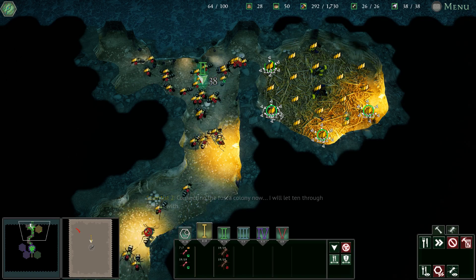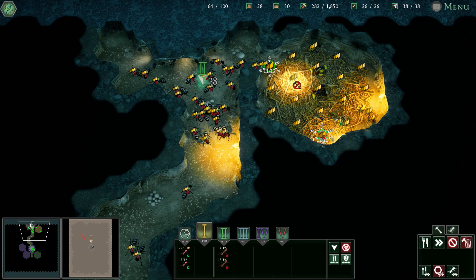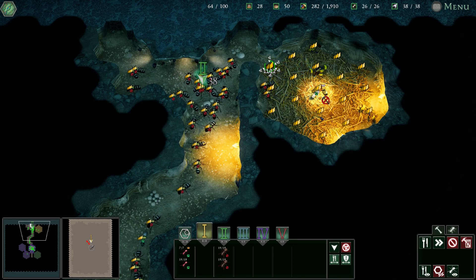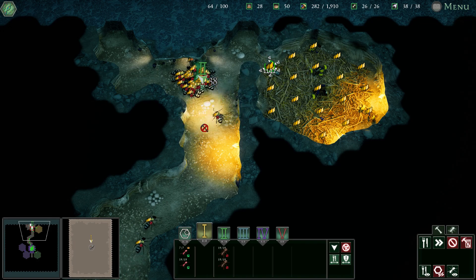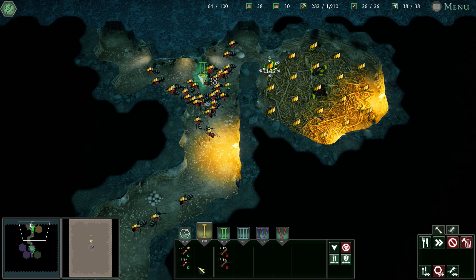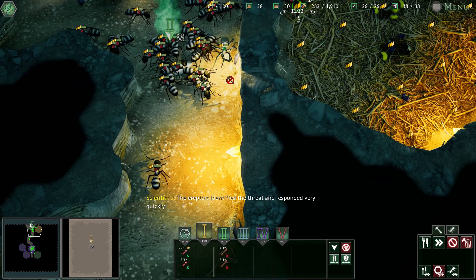Just enough farming to keep us going — that's why I'm spending a little bit of extra food at the moment. With just under 300 food and nearly 40 black ants, we should be fine. The erector has identified the threat and responded very quickly — excellent.